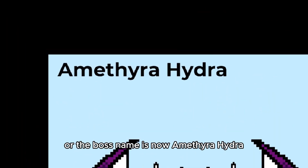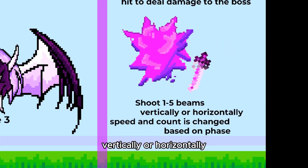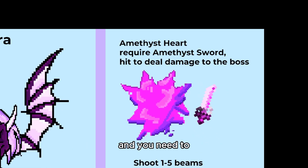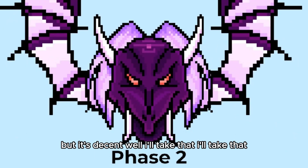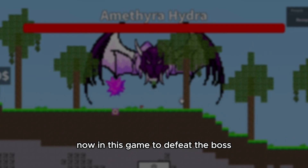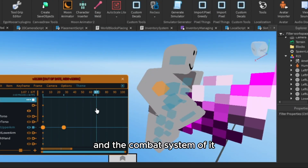The boss name is now Amethira Hydra — don't question me where I got that name from. It has 3 phases. The attack is now changed to shoot beams vertically or horizontally based on the phase. You need to hit the amethyst heart that spawns when the boss spawns, and you need to hit it using an amethyst sword. The boss pixel art looks a bit goofy but it's decent — we'll take that. After importing it to Roblox, the dragon is now much, much better.